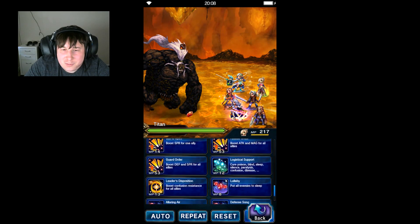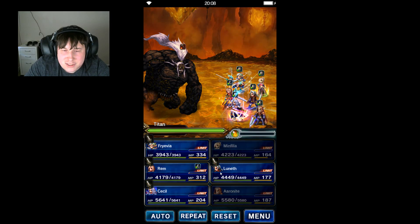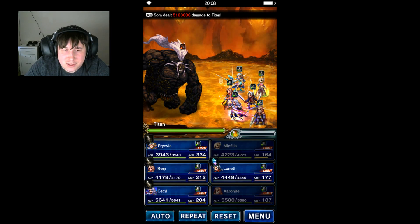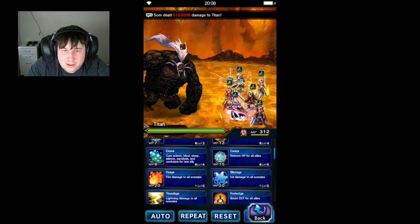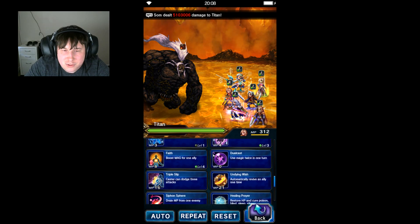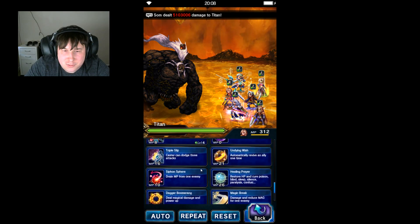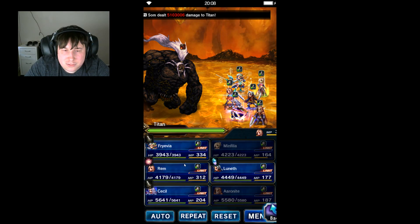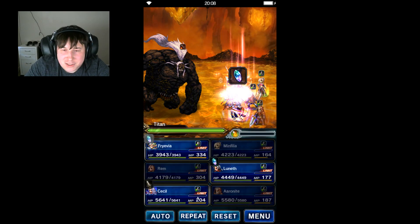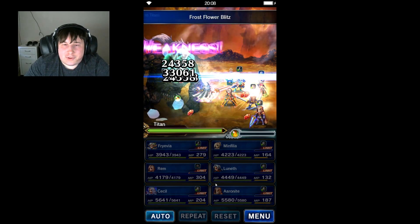We'll have Minfilia boost the defense and SPR of everybody. Cecil can attack, Luneth can just throw an attack, since they're not really doing anything. With Rem, I'll just let her attack as well — I guess she could throw the magic buff down, but there's no reason she couldn't. And of course, Friavia is going to use her best attack. Let's see how far that gets us.